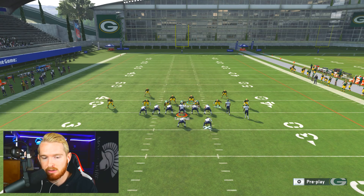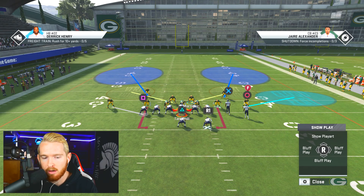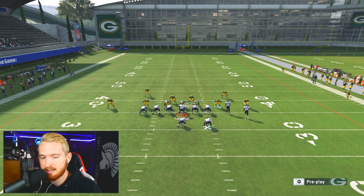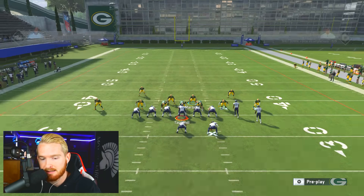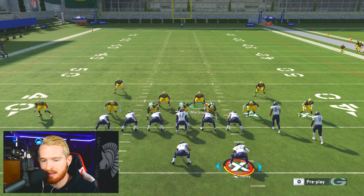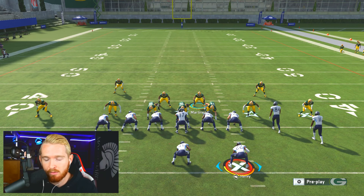I'll usually man up my outside left corner on the tight end, because a lot of times people put that tight end on a delay fade, and manning him up takes that away. Additionally, if they block the tight end instead of running the delay fade, that cornerback is going to rush the quarterback, giving you an extra rusher in the pass game. The final and most important thing to bagging this offense is stopping the rollout, and the most effective way in my opinion is with a user rush.